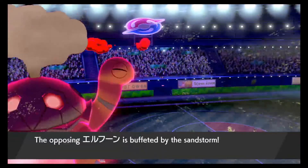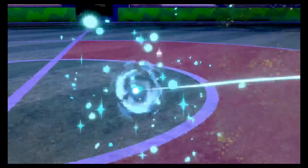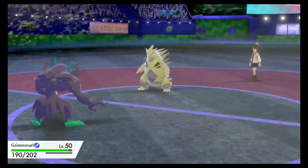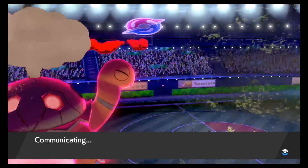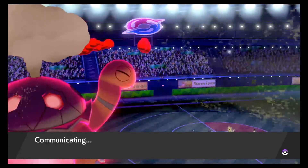We're able to take Whismacott all the way down to its Focus Sash, and luckily Tyranitar's Sand Stream knocks it out so that Focus Sash isn't a factor. I kind of felt good right about here - I was still nervous about Tyranitar, don't get me wrong, but I felt good in this moment. Reflect is up, Tyranitar damage is somewhat contained.